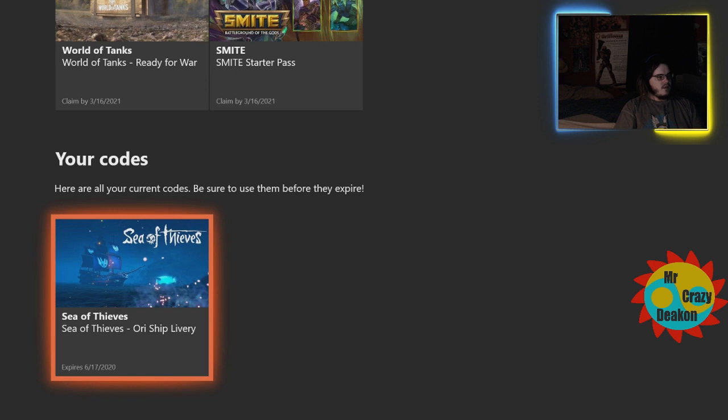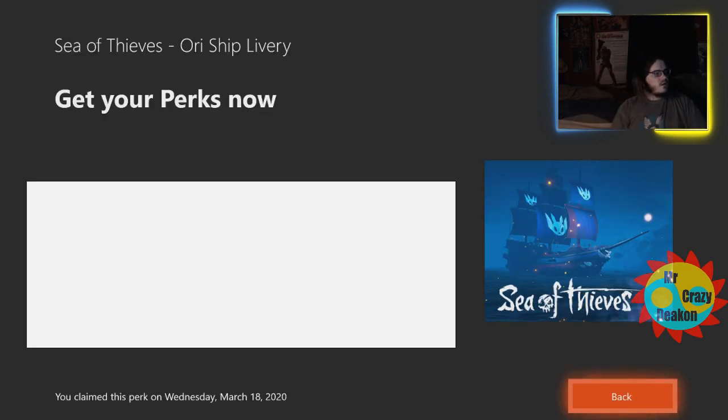I already entered in the code, but you have to click on this. Behind this white block here there is a code. There's a website — you can either scan a QR code, enter in the website, or if you want to just enter the code, the code is at the end of the website. You just enter the 25-digit code and you unlock the set.